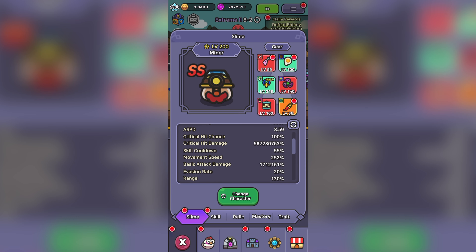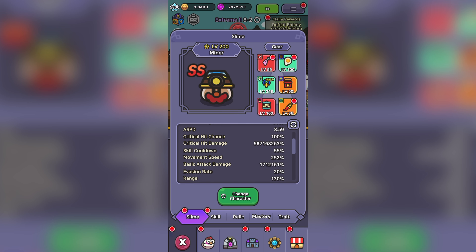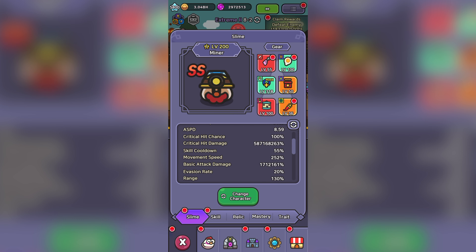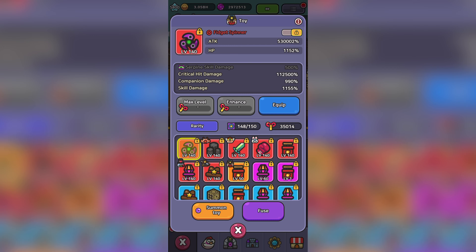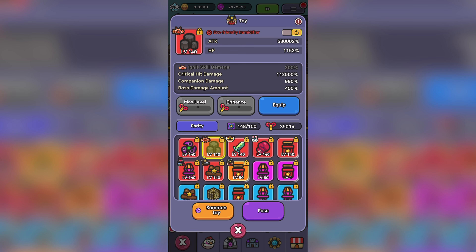For today's video, the focus is toys. The first thing I want to highlight is the fact that our critical damage is at 587 million percent. Our critical damage is insanely high now, and what that means for our toys is that critical damage is now useless. We have 587,280,000% critical damage. If we switch to a toy without any critical damage, you can see that our crit drops by the exact amount of the toy's stats — meaning magic items do not multiply our toys' critical damage effect. Adding 100,000% really doesn't do much when we're already at hundreds of millions, so the effect is minuscule.